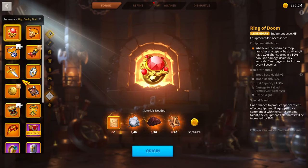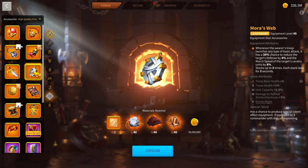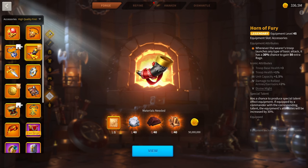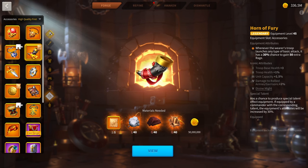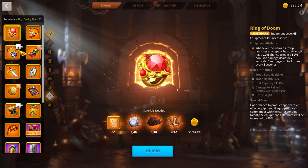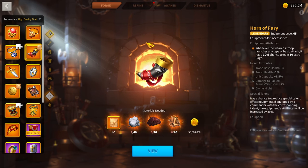For accessories on Zulang, you won't run major debuff accessories because he's too slow. Your real options are the Ring of Doom, the Horn of Fury, and Kurok's War Drums. Zulang isn't tanky enough to justify Kurok's War Drums — if he goes down, your whole murder ball loses rage. So his best accessories are Ring of Doom and Horn of Fury.